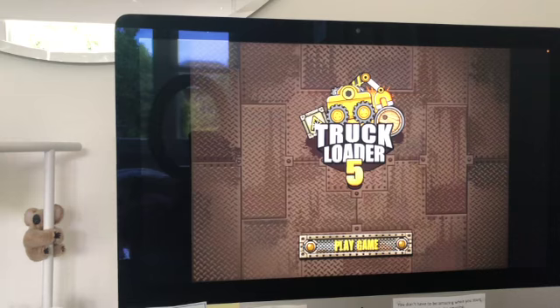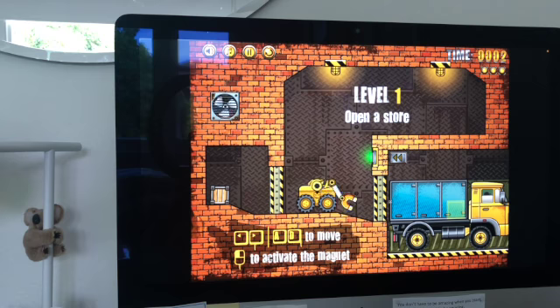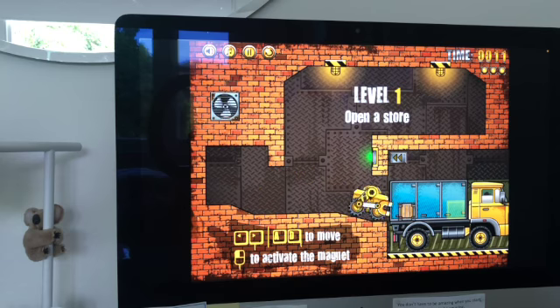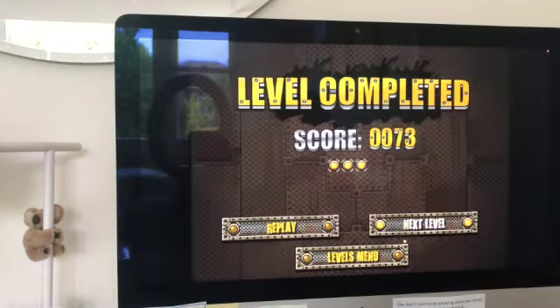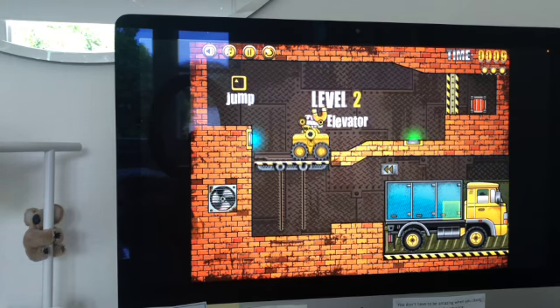I'm going to be playing through levels 1 to 10 of Truckloader 5. Level 1 was very simple — just one button and then put the box in the truck. Level 2 is slightly harder; you need to jump to press the blue button, but that's pretty much the only new thing.